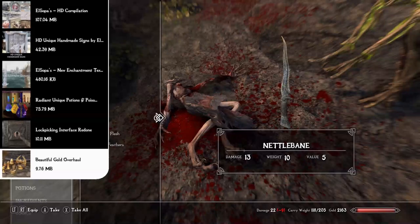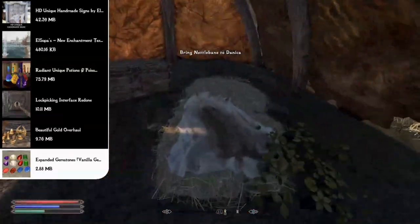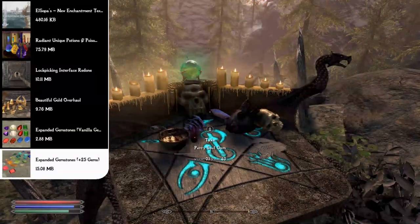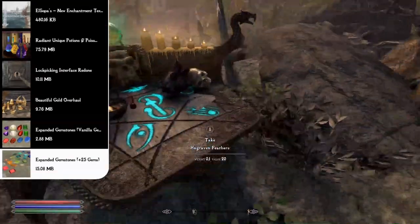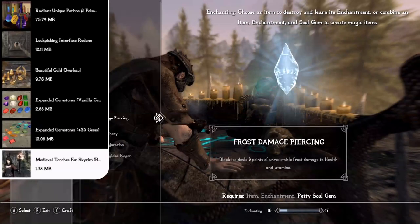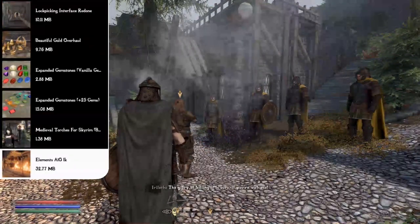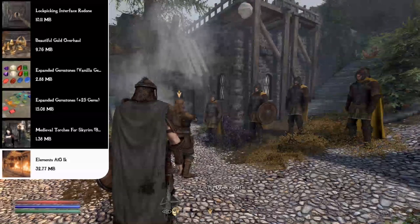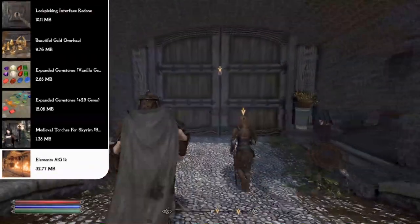The Expanded Gemstones mod enhances the vanilla gems with more beautiful textures, and Expanded Gemstones Plus 25 Gems adds 25 new gems: quartz, fluorite, obsidian, amber, white opal, jade, turquoise, and lapis lazuli. Medieval Torches for Skyrim replaces torches with a medieval-style custom model at 2K resolution. The Elements All-in-One 1K mod merges the Inferno and Arctic overhauls, changing fire effects — spells, fireplaces, campfires, braziers, torches, candles, creature fire attacks — and frost effects like environmental ice creatures and frost attacks.